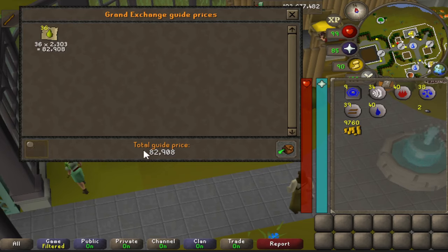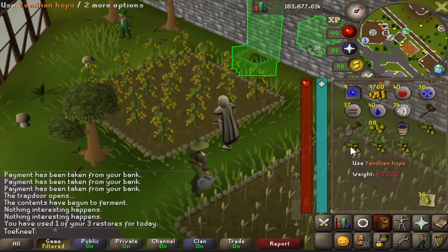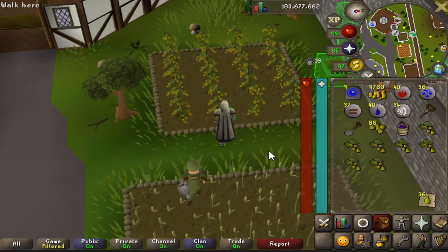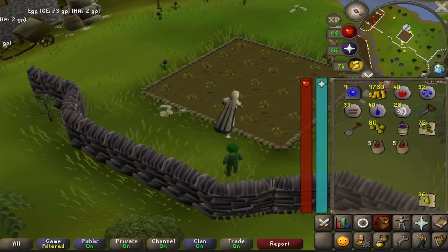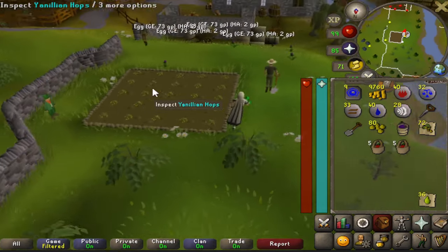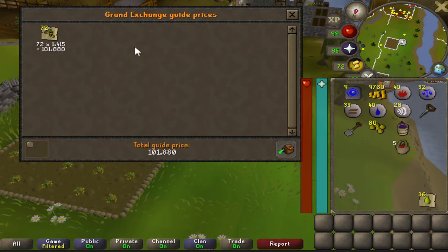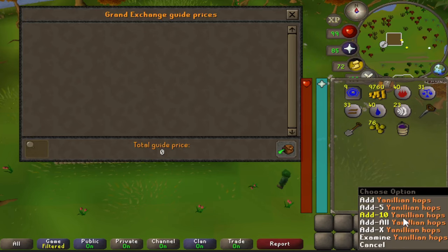For the three hops patches I did the same thing — you need a spade and can continuously collect hops until the patch runs out, then replant. For one patch I only collected about 10, but on my second patch I got 62 of them for 88k just on that one patch. The last one gave me 14. The numbers do vary — you could bring super compost to yield more. Total for the three patches was 121k, and combined with the 36 papayas that's 205k already.